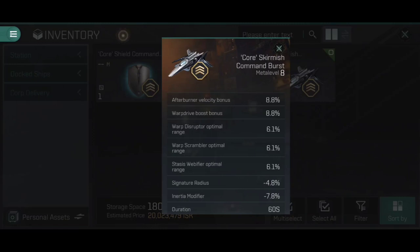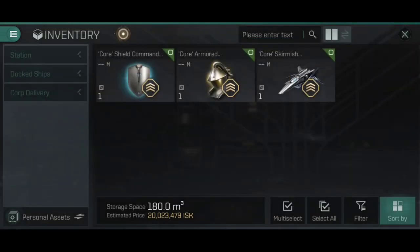Obviously, we don't have the command destroyers currently available on the test server — someone at NetEase has clearly goofed up, and we still don't have access to them, which kind of sucks. But we will have a look at their stats as they currently stand; I just can't actually undock one and show you yet. Okay, that's what the command bursts are and what they do — but what about the skills?